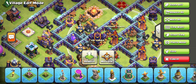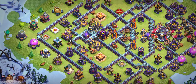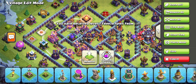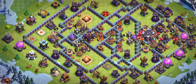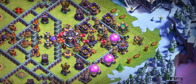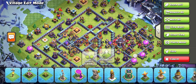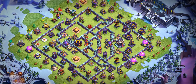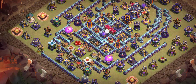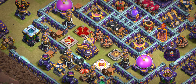Base number three is a really good corner base. There is the king and warden, and you can see two scattershots. The multi-mortar placement — three of them — covers both sides with the scattershot, and there's a rage spell to boost the scattershots and everything in the circle. On the back side there are a lot of hidden teslas and two X-bows. I'm sure you will love this base.